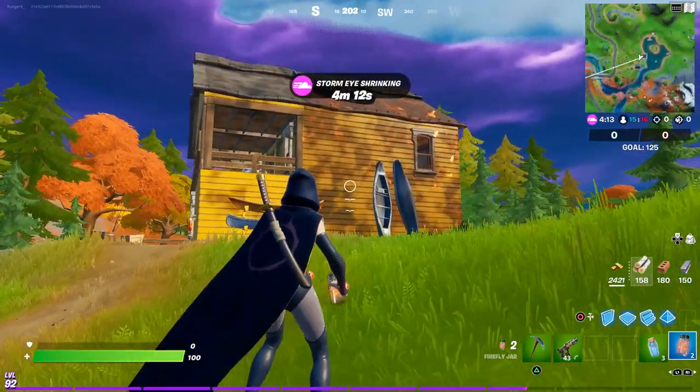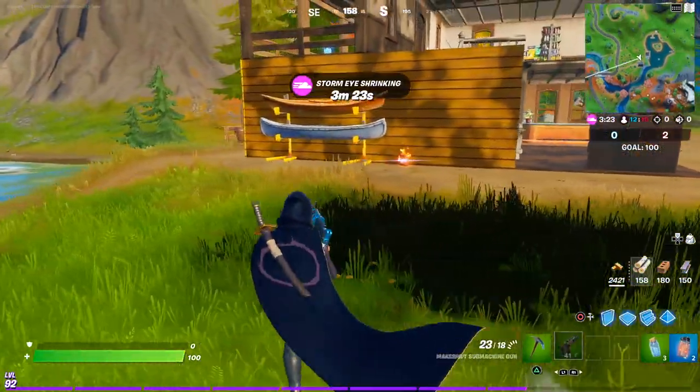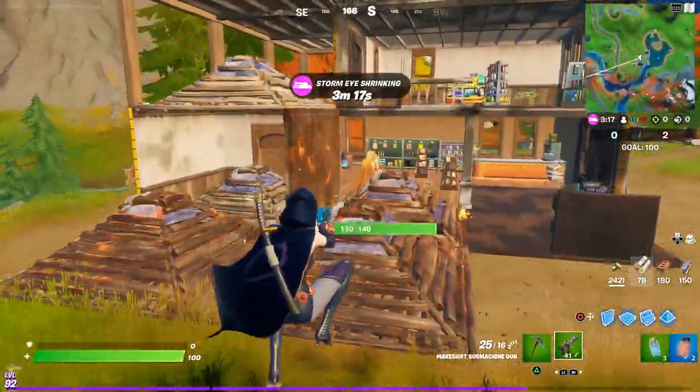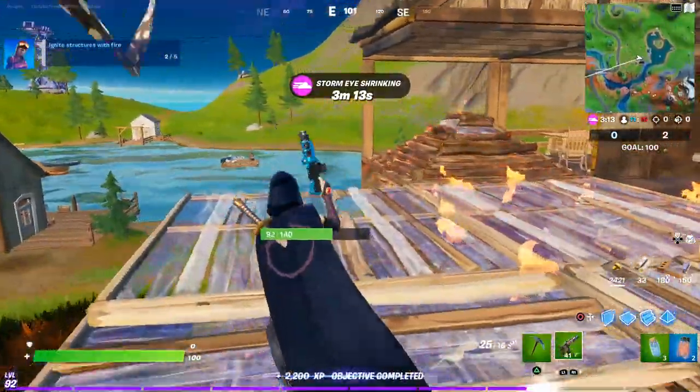At first I decided to set the building on fire at Lake Canoe, but as you can see nothing counted for the quest. So I decided to do it again, but this time I added my own wooden structures to it. You have to wait a while because it will burn very slowly, and only after a few seconds will you see any progress. Moments later I completed the common quest.